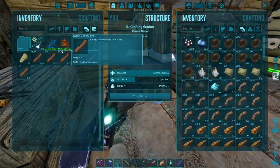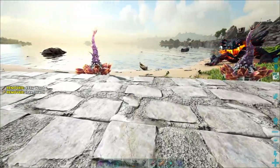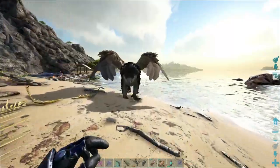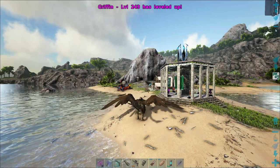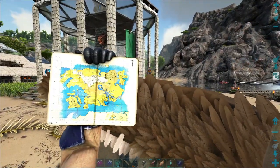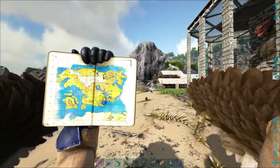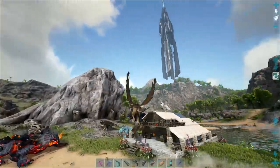It's kind of in the middle of the map where we're going. We'll get over there, change out the griffin for the Maywing to go underwater, and then swap the Maywing out for the Ravager. It's going to be a lot of swapping. Where we're going today is in the swamp — roughly coordinates 42, 65 or 62, 45, somewhere around there. We'll check the GPS as we get closer and start making our way there.